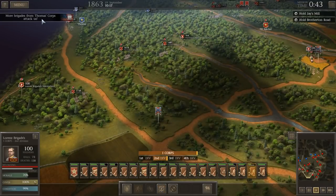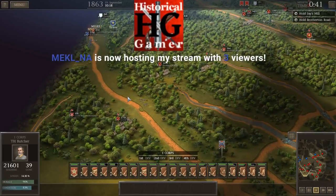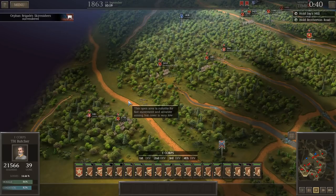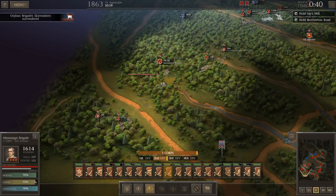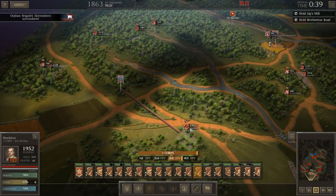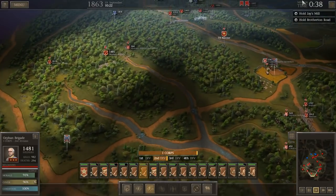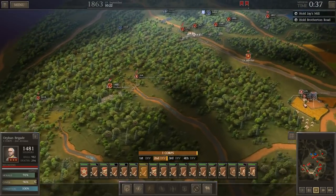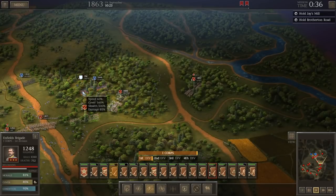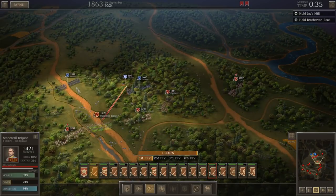Going back to the Lorenz Brigade — more brigades are attacking us from Thomas' Corps. The Orphan Brigade's skirmishers are probably going to need to fall back. Those skirmishers just got obliterated as more of Thomas' brigades are coming up. So we've probably overextended ourselves a bit, but Stockton's Brigade is coming up as a reserve. We've got some brigades in very good terrain — the Orphan Brigade can always swing in and hit a Yankee Brigade on the flank. Church's artillery has lost half of its strength, and he must be pretty exposed there.